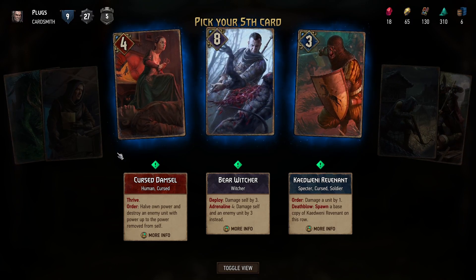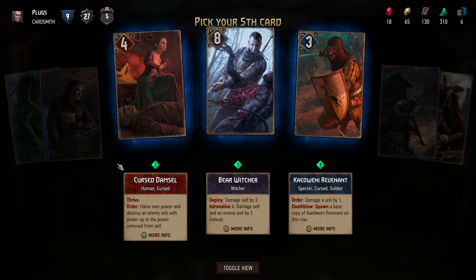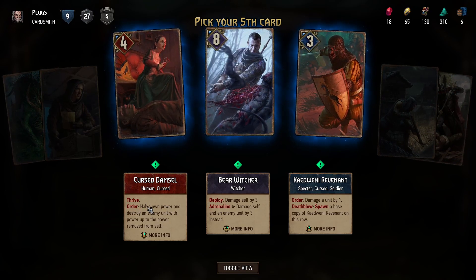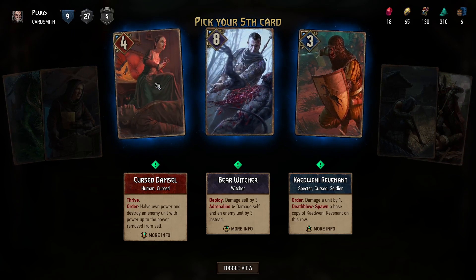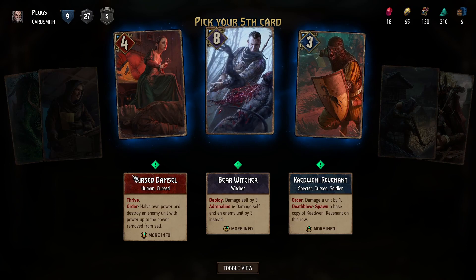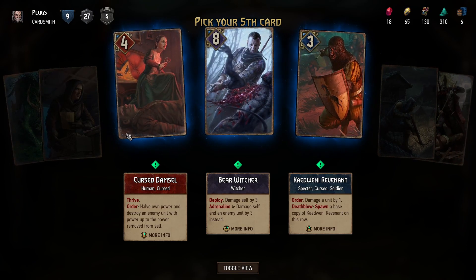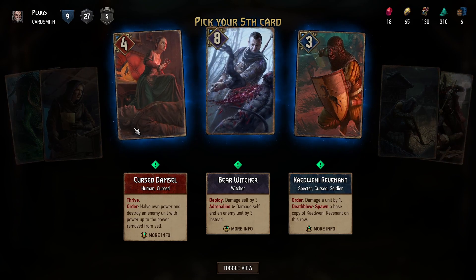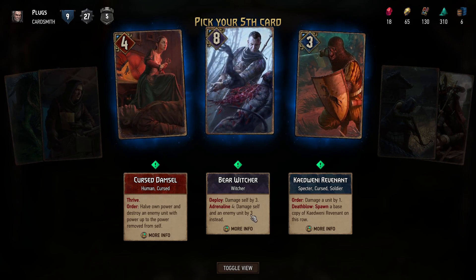If I'm going for a Thrive deck it could be very useful, and when you use the order you would have thrived it up a bit more. So it's not just going to be four down to two — it will be like seven down to three and a half. I assume it'll round in some way.